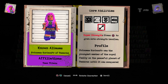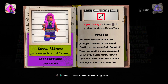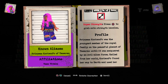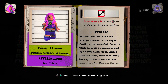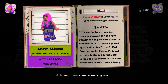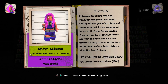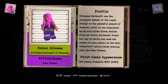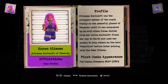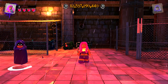Tamaran — until it was conquered by an evil alien force. Exiled from her world, she found her way to Earth and used her powers to help others as hero Starfire, before later joining the Teen Titans. Her first comic appearance was in DC Comics Presents, issue 26, in 1980.